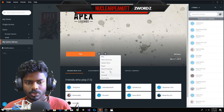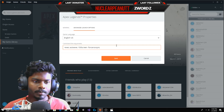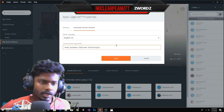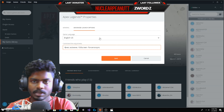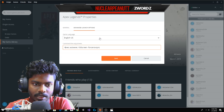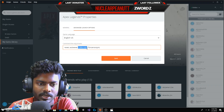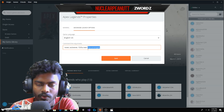This is my launch options. I have '+exec autoexec' which means every time I launch the game it will auto-execute the config file. And on PC, sometimes there's a small glitch which enables the game to run in windowed mode, so this command right here, '-fullscreen', makes it run in fullscreen mode.